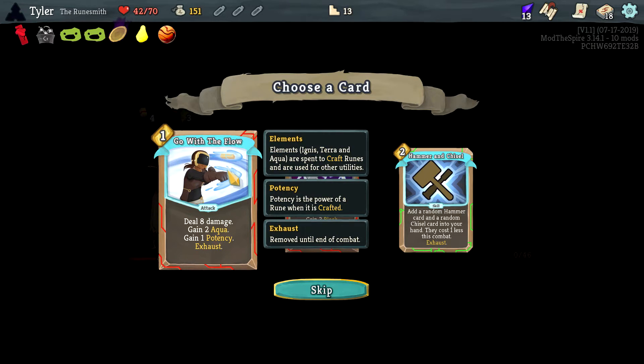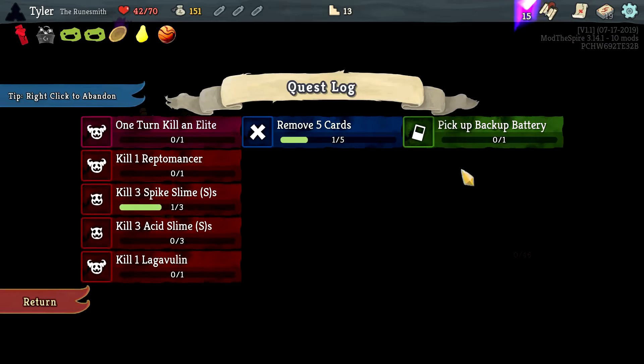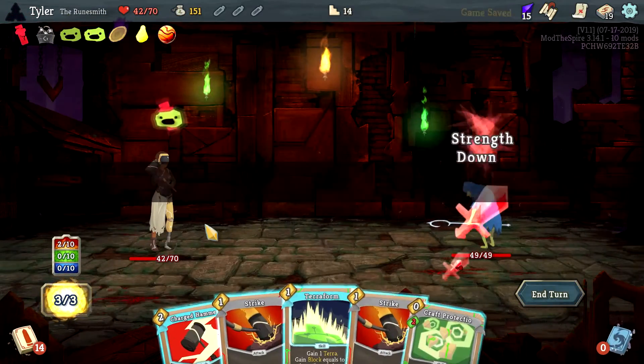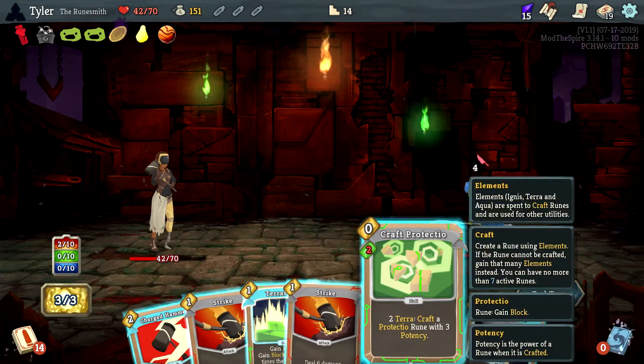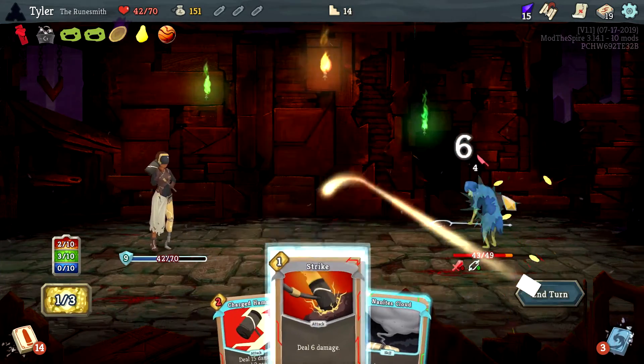Eight damage, two Aqua and a potency — that seems pretty good. I want to remove basic strikes from our hand because this is going to start to get wacky. All characters lose 13 strength this turn — that's hilarious, I'll pass on that for right now. I should have hit him with the hammer for 15 damage.